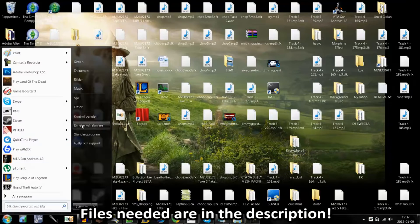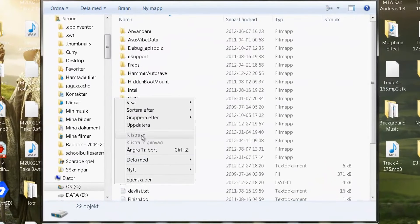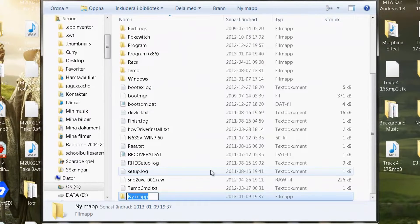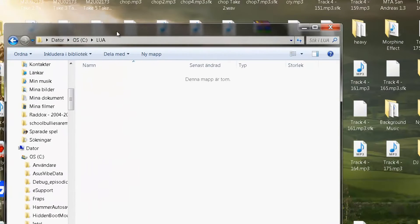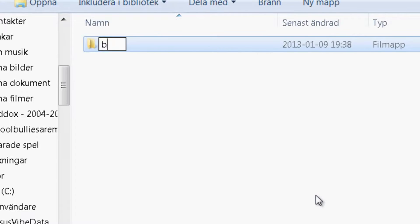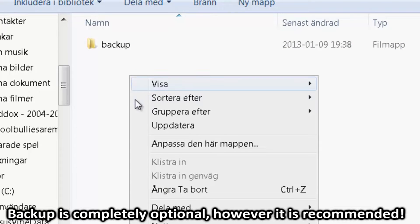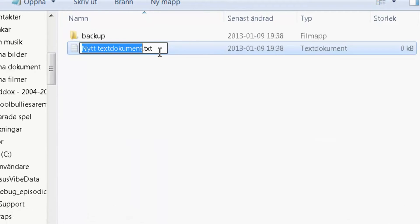Let's begin by making a folder at your C drive. This is completely optional but I would recommend it. Name it Lua. Let's open it up, and here we're going to make our first code — we're going to have a few folders. Then we're going to make a text file. I'm going to name it LuaScript.lua.